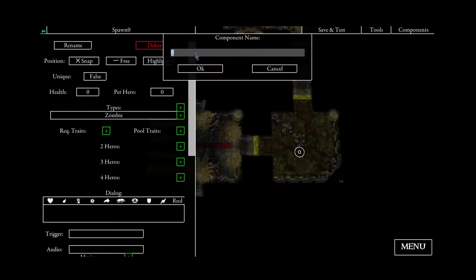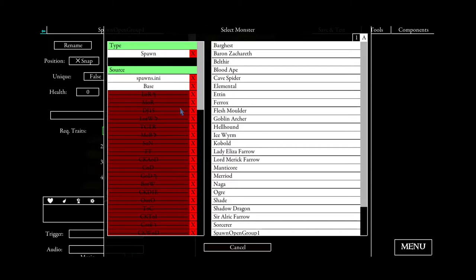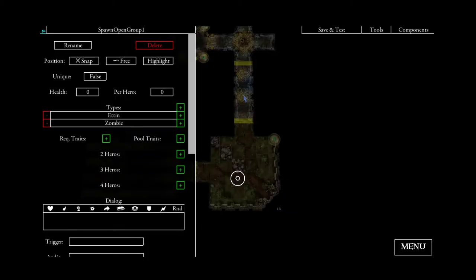The spawn will be a random monster, so I will call it open group one. As you can see here, the type for the monster which is chosen will by default always be a zombie. By clicking on this button you can say that maybe another monster should be spawned, maybe an Ettin. Now you see that two monsters are here in this list.